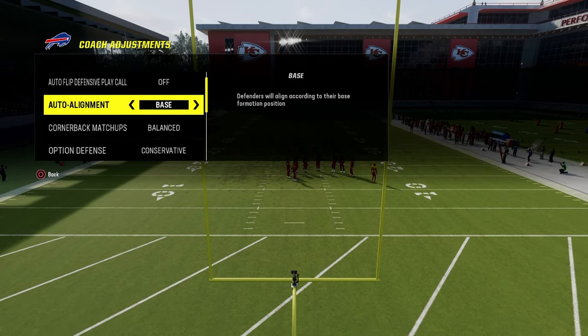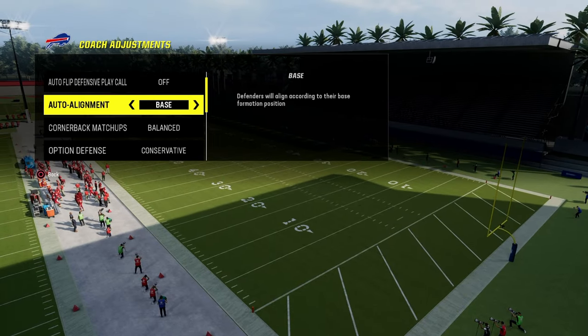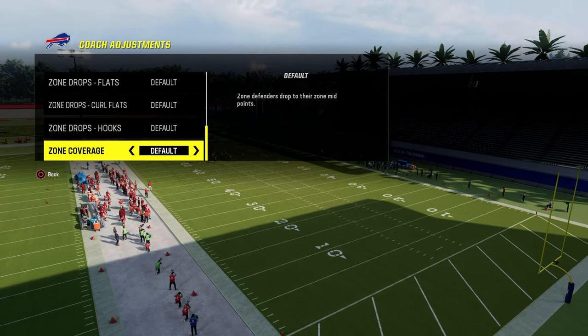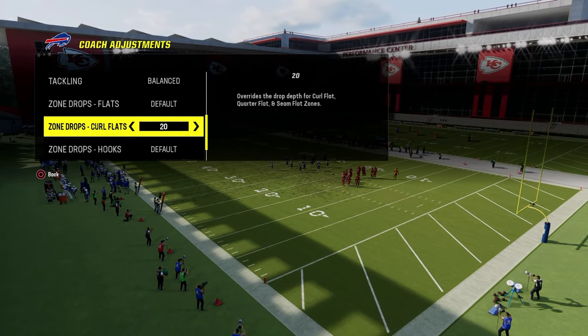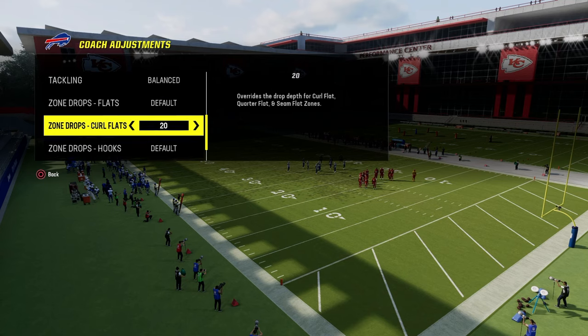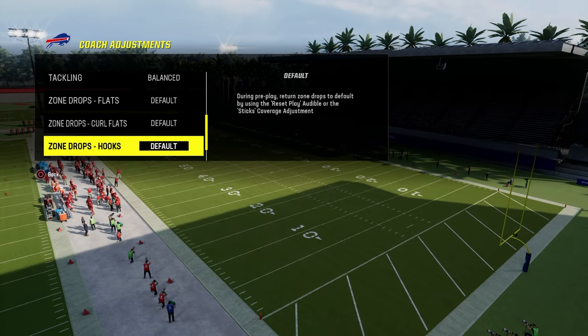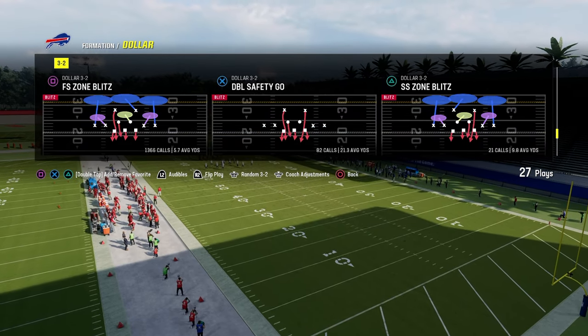For coaching adjustments it's pretty standard how I like to do it: auto flip off, baseline on, and then zone coverage or zone drops — really whatever you want. The standard meta seems to be either a 20-yard curl flat or a 5 and 30, depending on what coverages you want to run. For now we'll leave them on default.